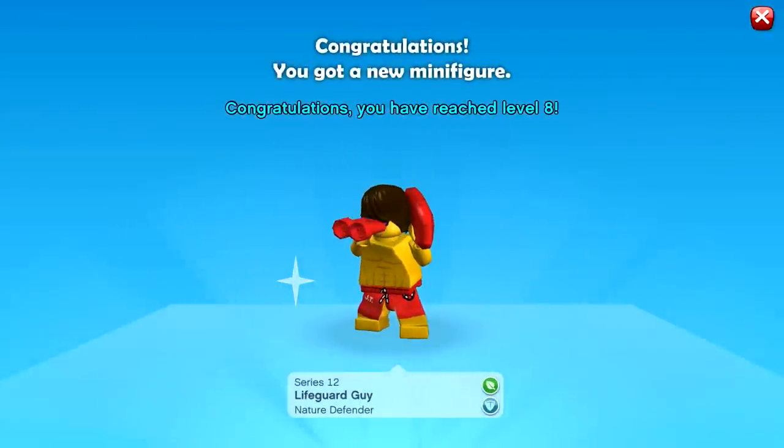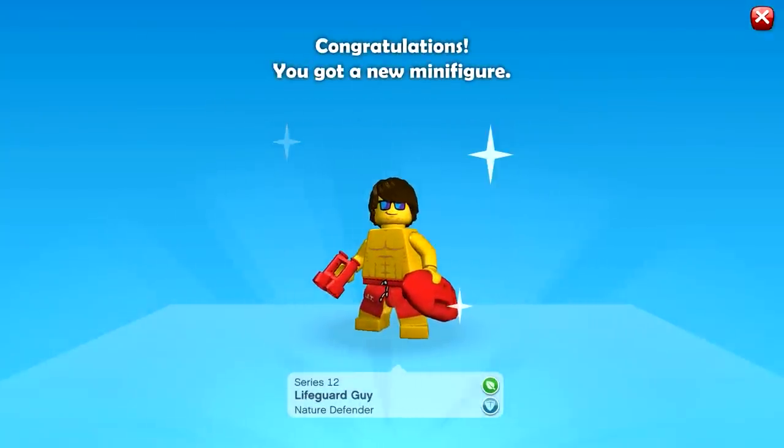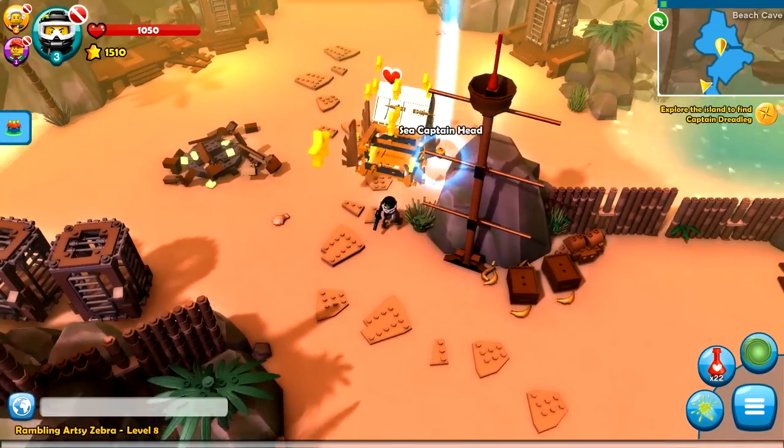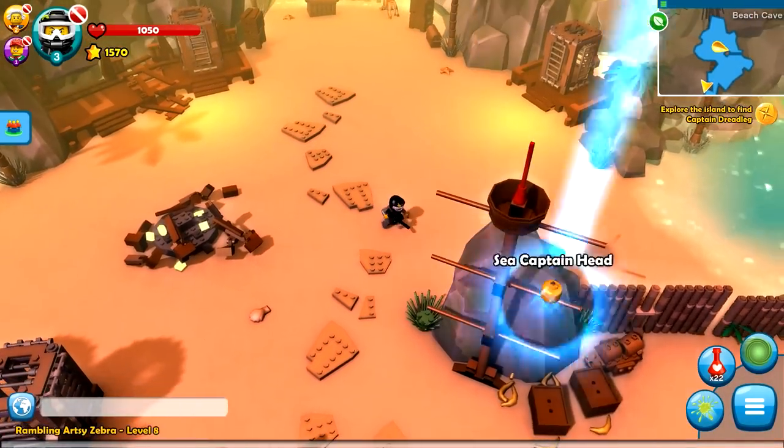Defeat the champion, and we unlock the lifeguard, guys! He looks actually pretty darn cool — he is a Series 12 and a nature defender. Let's open this up as well and we'll get a few different parts. We have the sea captain head, which is pretty darn cool.